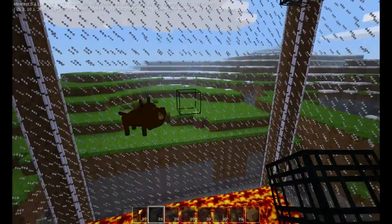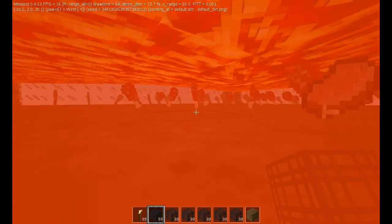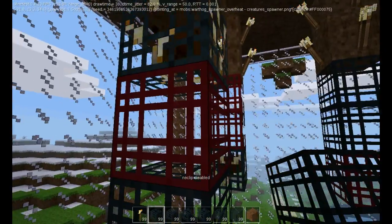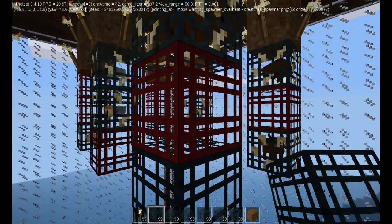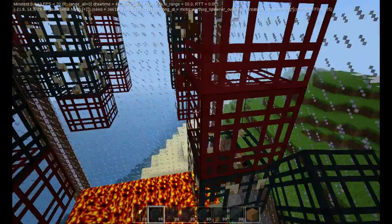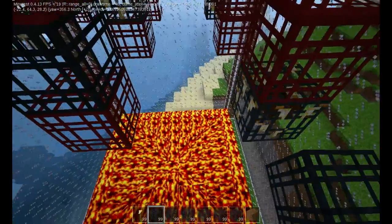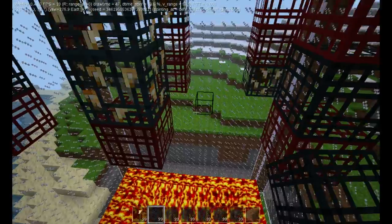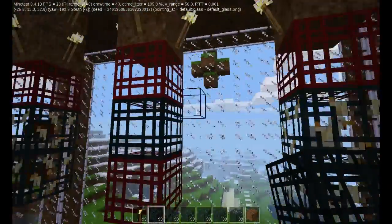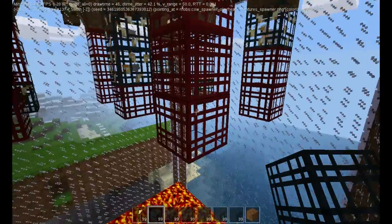When you have too many animals spawned in the area, or too many entities — as you can see here there are a lot of items plus spawning a lot of animals — the spawners become overheated and will also stop spawning. Unless there is enough free space to spawn new animals, then it will become active again. So if you just let your spawner spawn animals without picking up all the items, or you have too many spawners, just to protect your server from getting overheated and getting errors, the spawners will get disabled.